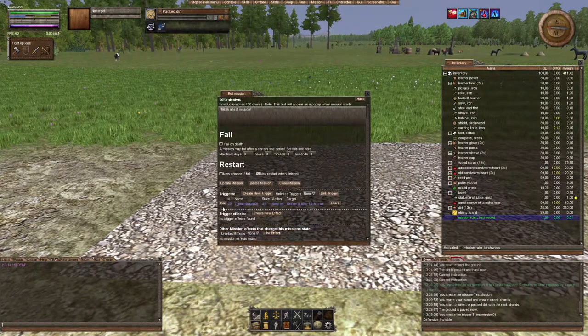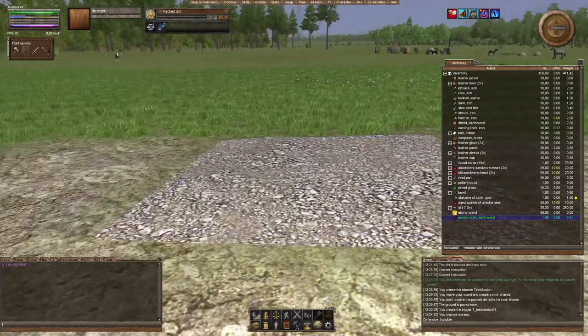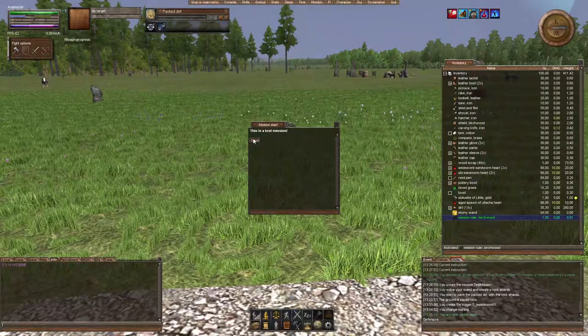Now checking our mission, you can see this trigger is shown in blue — that means you currently have the trigger tile selected with the mission ruler. Update the mission. Now if I step on this tile, the mission should get started. I need to revoke my invisibility as a GM character, and I'll step on. We get our little pop-up: 'This is a test mission.' Cool.